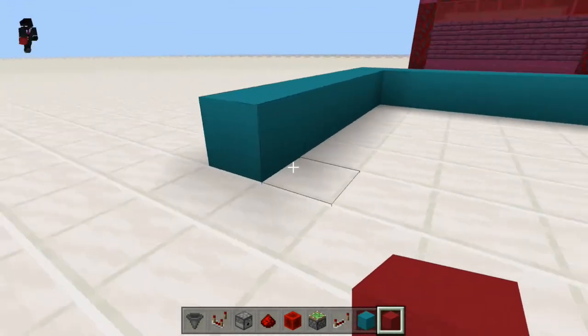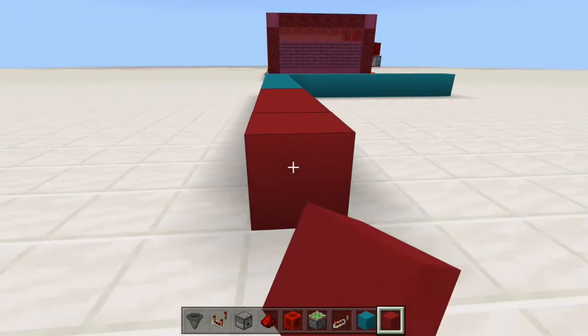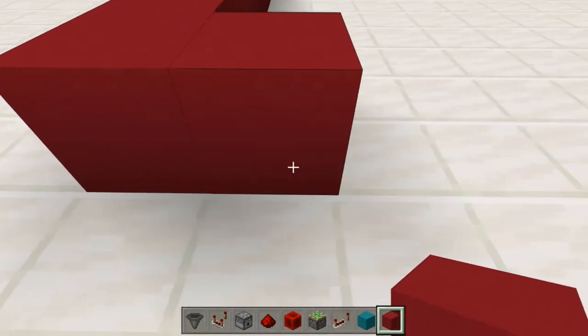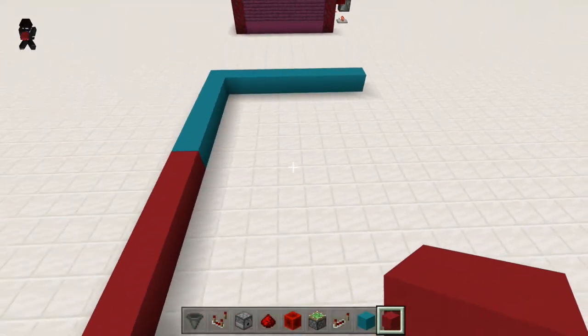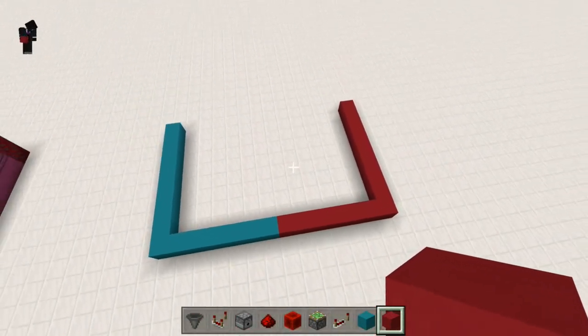Then on the other side we're going to do the same kind of thing: 1, 2, 3, 4, 5, 6, 7 — and 1, 2, 3, 4, 5, 6, 7, 8, 9. And we should see those two halves looking pretty similar.